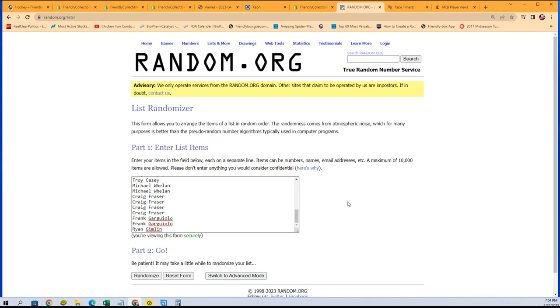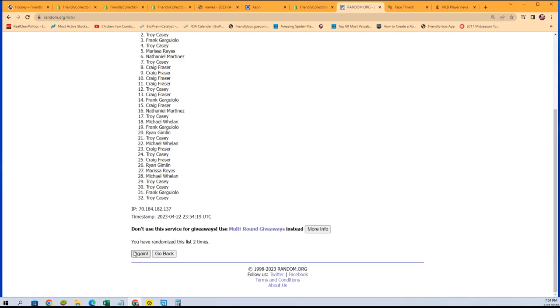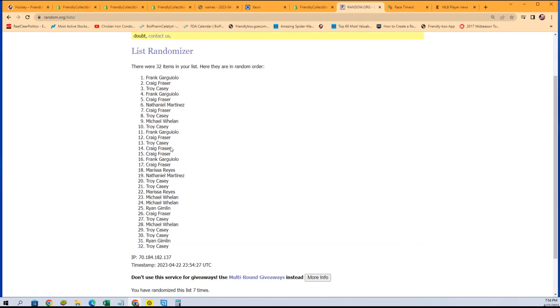Each list will go through seven times and we'll stack the list up side by side. Good luck in the box break. Let's hit a big one out of here — a one of one, that's what we're looking for. Something really good. Lucky number seven. The first random is finished.